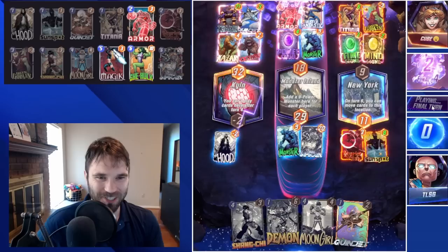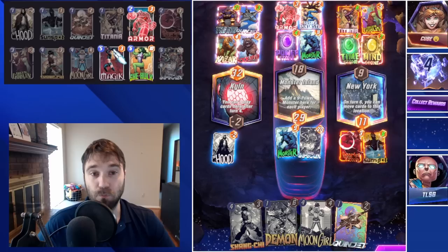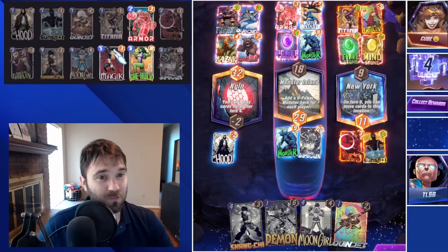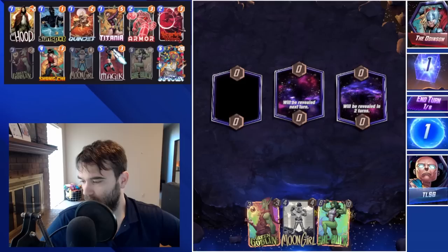The Armor comes down, but that's not quite enough. We're not going with the Shang-Chi play line — we're going with the good old skip into an Infinite, and we're able to secure the win. Realistically, they didn't have a fantastic draw. They probably had Blue Marvel in their deck, which could have swung it. Valkyrie wasn't going to do it in that lane. This doesn't look like the version that runs Leech, but we're a little protected against Leech from the Infinaut, the Titania, and the Demon — all fairly unimpacted if they get Leeched.